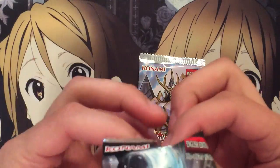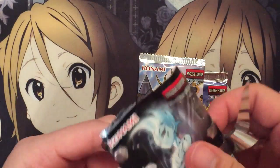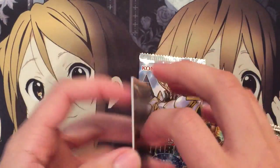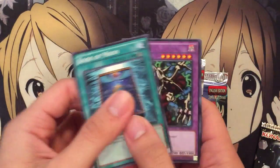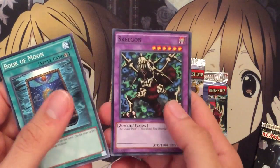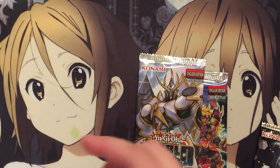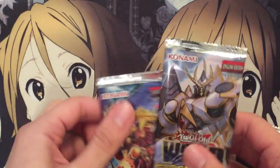Next, we have Astral Pack 5. The holo's in the front, so we'll put it behind. Book of Moon's cool. Skellgon — sweet, this is one of the short print commons. And an Overwork. It does look really cool. Book of Moon's always nice.